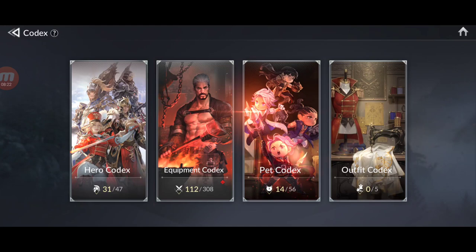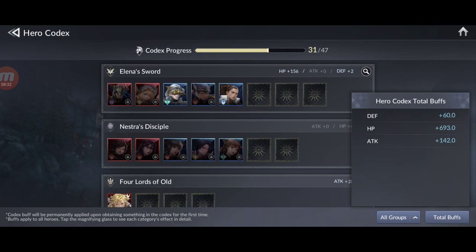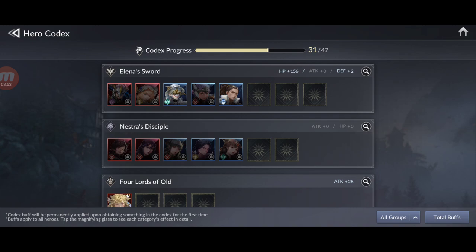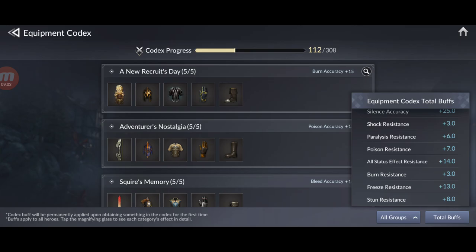The Codex gives you account-wide buffs the more characters you unlock. You can see my total buffs: defense, HP, attack — all increase as you collect more heroes. Depending on their level, proficiency, and skill level you get even more buffs from the codex. The same applies to equipment, pets, and outfits — they all contribute buffs.